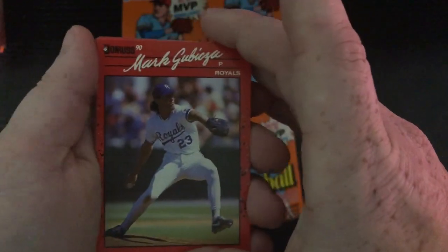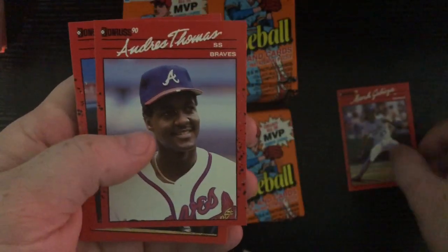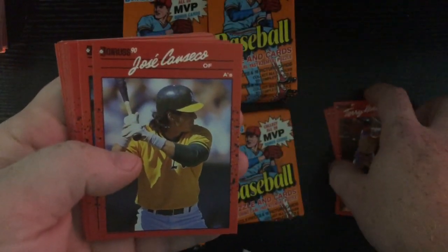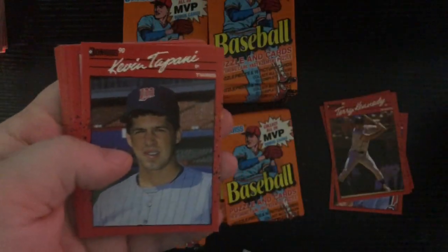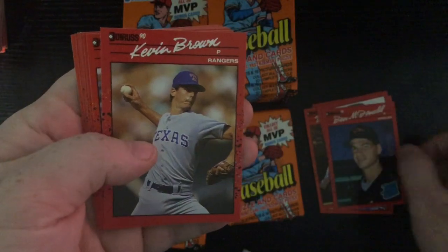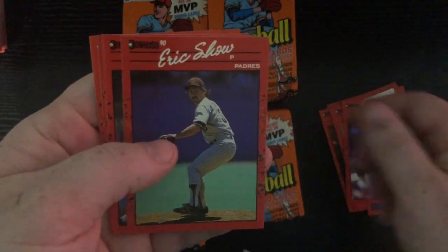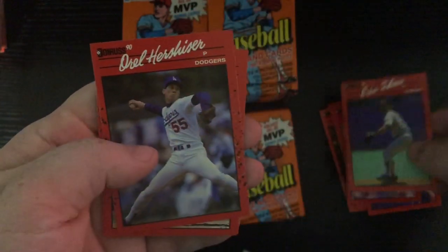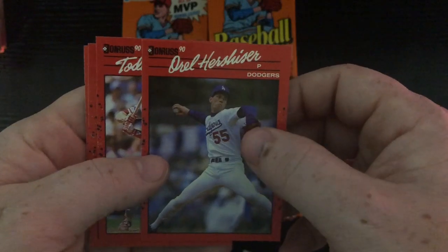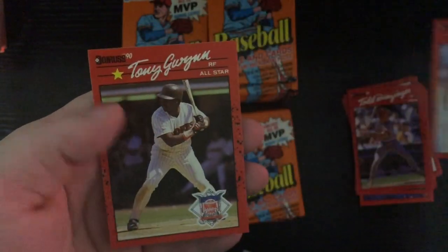Let's see what we got in this one. Got a Mark Gubicza, Andres Thomas, Tom McGraw, Terry Kennedy, Jose Canseco — nice card. Kevin Tapani, checklist, Ben McDonald, Kevin Brown, Chip Hale, Jeffrey Leonard, Eric Show, Padres, Orel Hershiser — I remember as a kid having a horrible time trying to pronounce that. Todd Benzinger, Kirk Gibson, and a nice Tony Gwynn All-Star.